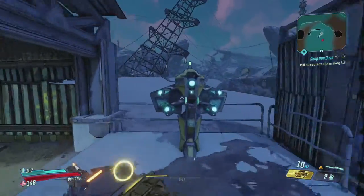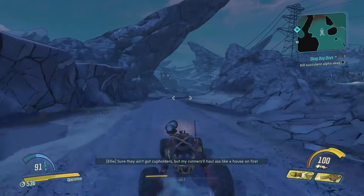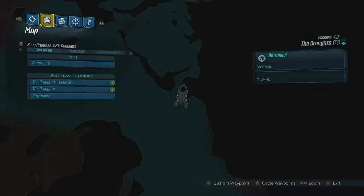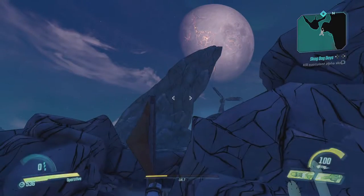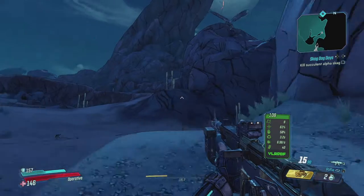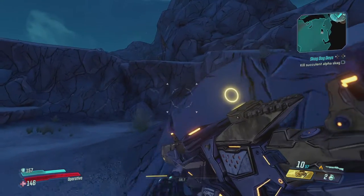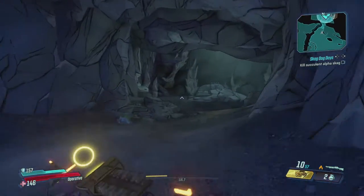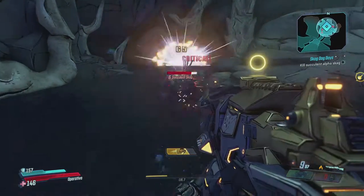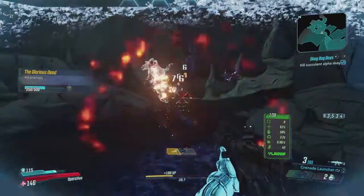The succulent Skag alpha is apparently not close by — let me check the map. It was inside of a cave, so I needed to go back a bit. I'm also out of assault rifle bullets, so might as well swap over to the grenade launcher and get the fire shotgun ready. It's probably down here — let's use the drone and throw a few grenades around. Oh, there it is!